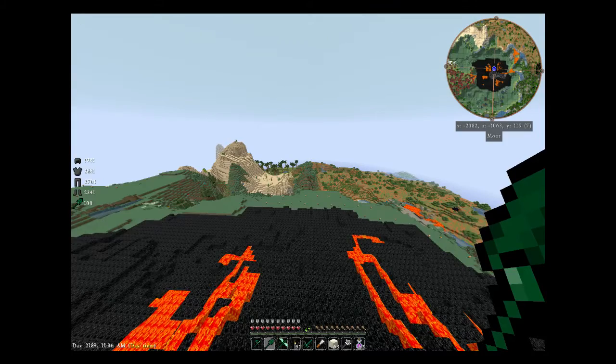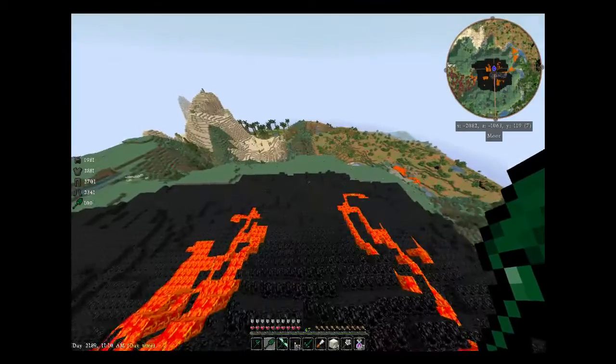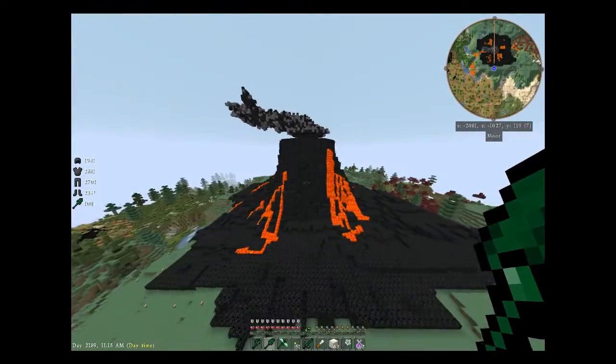Hey guys, it's the B2. Thanks for dropping in for the next episode of Moonraker the Build. As you can see here, we got some lava flowing today. So if I go out just like normal and turn around — BAM! There's the volcano.